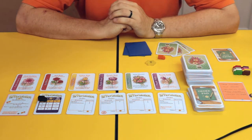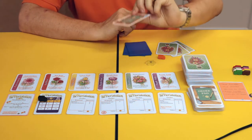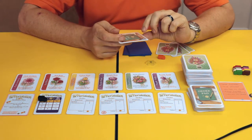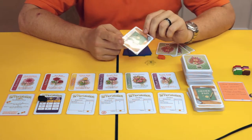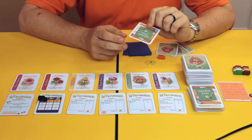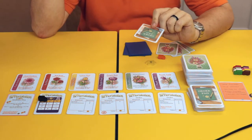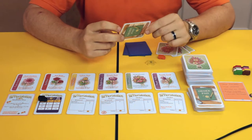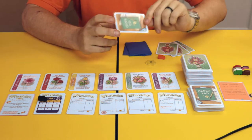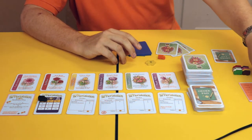Cancelling an order is very rarely done but is an available action. Each order in front of you starts with one point and you can get more during the game. If at the end of the game you haven't completed an order you get minus one point. Therefore if at any point you need to, you can cancel the order - it returns to the discard pile and you would not lose your point.